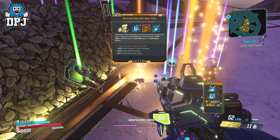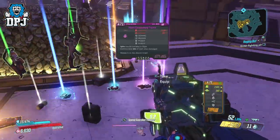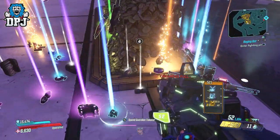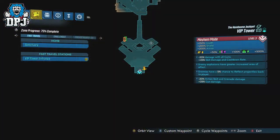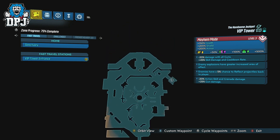Glitches you will find linked in the video description via a video of 5 glitches that still work — check that out. Freddy is located within the VIP Tower entrance, so load in here and simply just run forward.